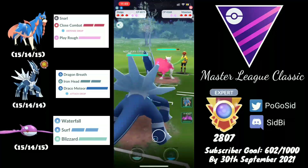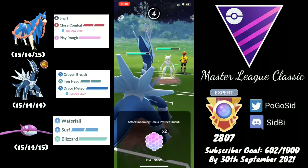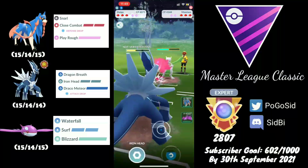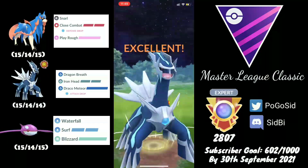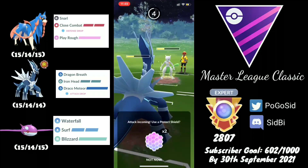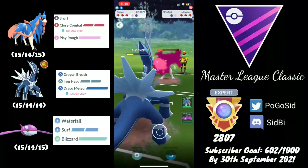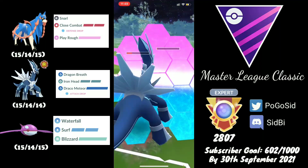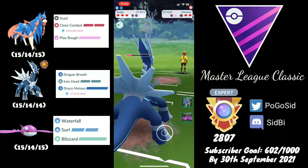Moving on to the next match — we are in a Mewtwo matchup. This really depends on whether Mewtwo will be able to land a Focus Blast. They go for Ice Beam, so they are running Sidestrike and Ice Beam. I go for Iron Head — if Mewtwo wants to keep energy they would want to shield this, which typically Mewtwo does, because then they can go for a Sidestrike and put us in a very low health range. I continue to chip at Mewtwo for some extra health without throwing a charge move — I wanted to farm the Mewtwo with a Sidestrike.